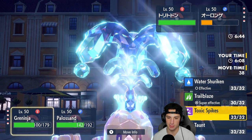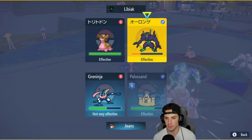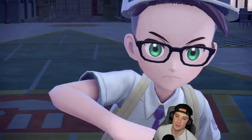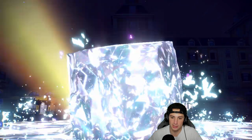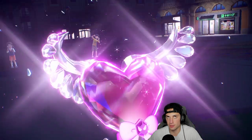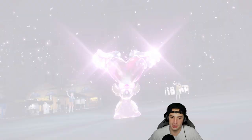I could set up Toxic Spikes here in case they want to do swap-in swap-out. I'm going to end up setting up Toxic Spikes because I think they might Terastallize Gastrodon here - which they do. So if they want to swap in back-end Pokemon, it's going to get poisoned. The Tera type comes out as a lovely Fairy type - a Fairy Gastrodon. I'm not too worried about that.